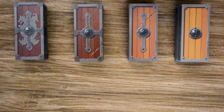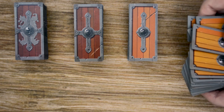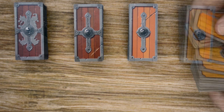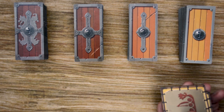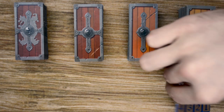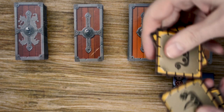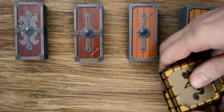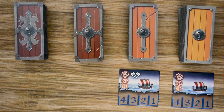Go ahead and separate each of the voyage tiles into its different set number, and then shuffle up each of those different sets. Once you have all four sets shuffled up, grab the harbor tiles. Place the red starting harbor tile in front of the first voyage tiles, shuffle up the rest, and randomly deal out one to each of the other three voyage tile sets.